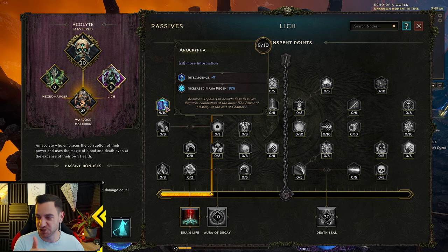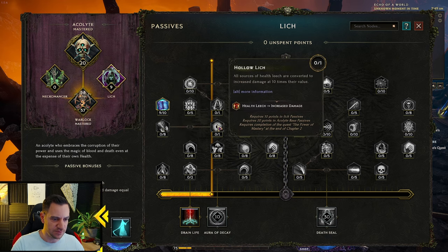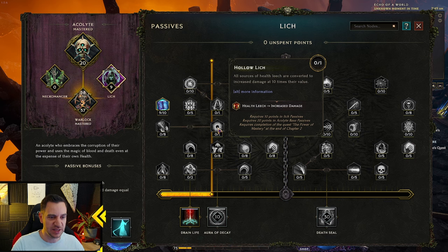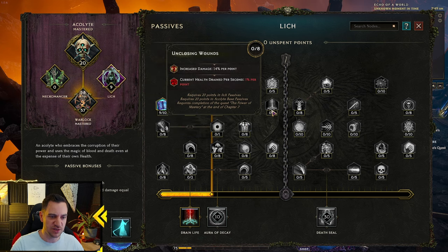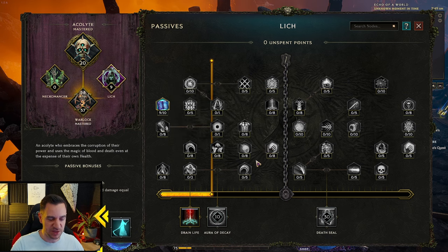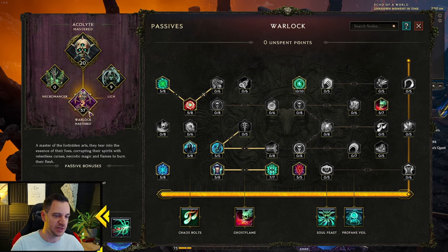The Lich tree has Intelligence, mana regen — quite a lot. You can also go for Survival of the Cruel and then the Health Lead node: all sources of health leech are converted to increased damage at 10 times the value. So any health leech you have is also turned into damage — which is insane. There's also ward granted and Intelligence. We don't need health regen because we generate ward. The Lich tree has much better points towards the top end for us than the Warlock tree has. Channeling is usually what you'd go for if you use Ghost Flame, but we don't.